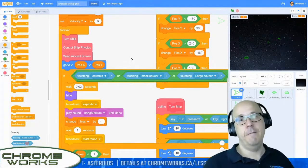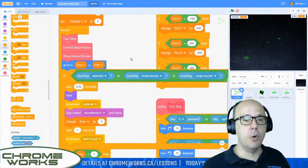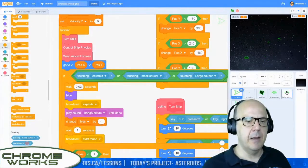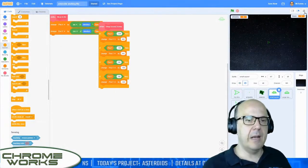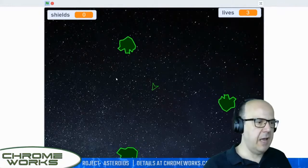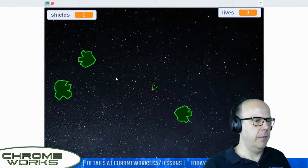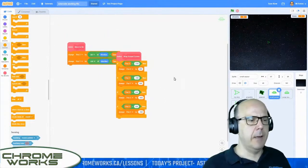If we've coded this correctly — fingers crossed — then we should be able to crash into asteroids and die. A little explosion graphic should appear over us when we die. I'm going to hide my UFOs as well so they don't accidentally collide with meteors and mess up my life here. Now we're testing — here we go. My motion has stopped. I've done something to disable the movement on my ship. That is weird. I'm going to take a quick break and figure out what's going on and I'll be right back.